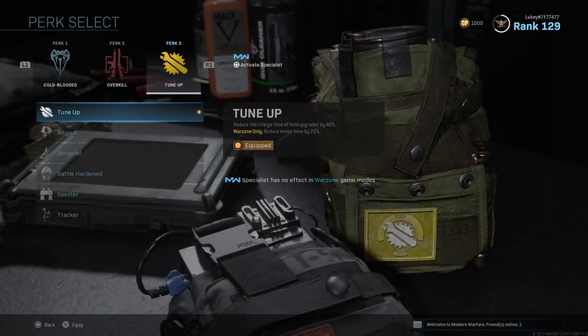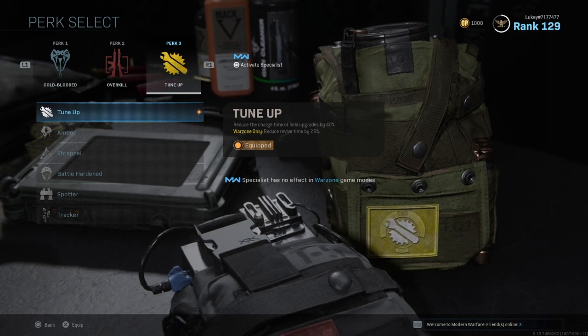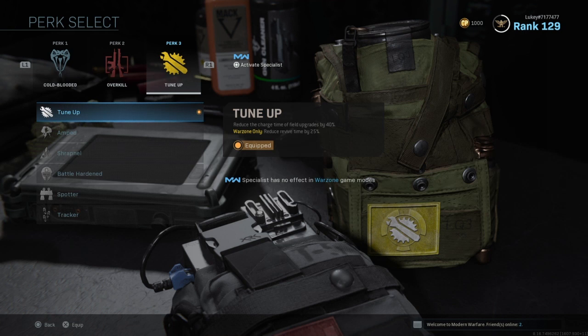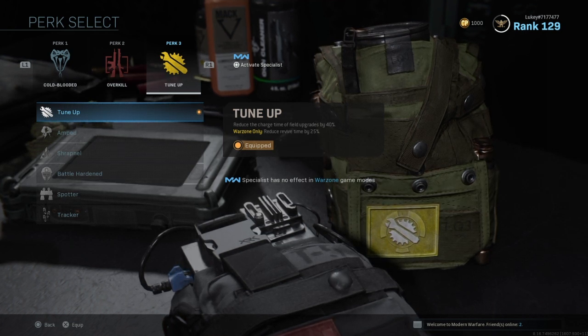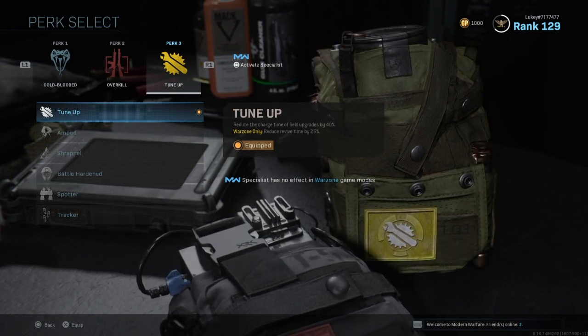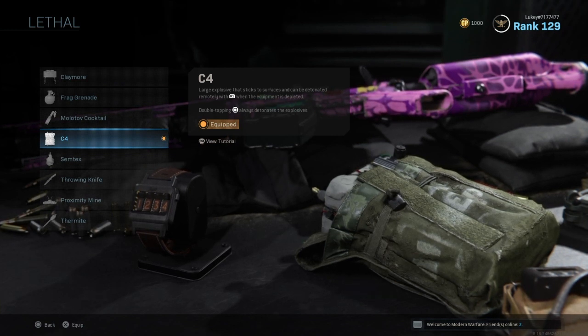Next up, Overkill so you can have two primary weapons. Then Tune Up if you're playing squads, so you can revive teammates faster. If you're playing solo, I recommend Battle Hardened so people can't stun you for an easy kill, or you can use Amped to swap weapons quicker. It depends which game mode you're playing.